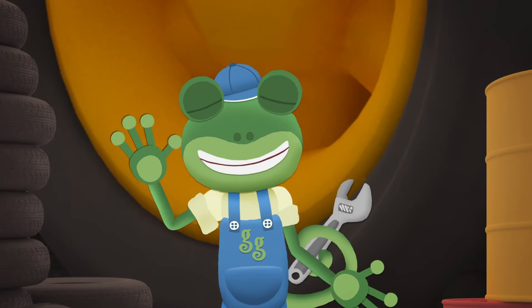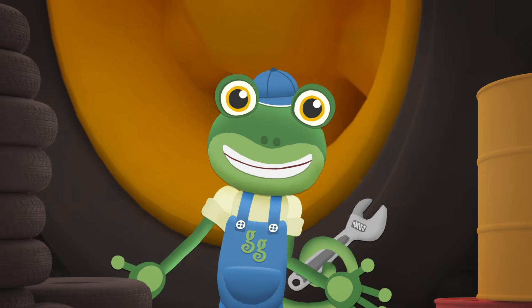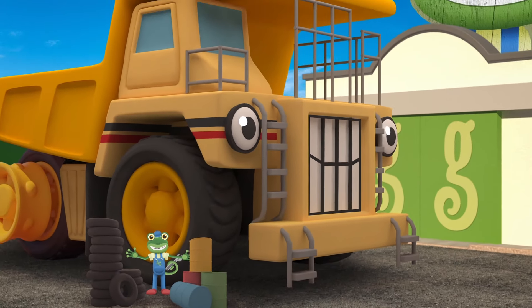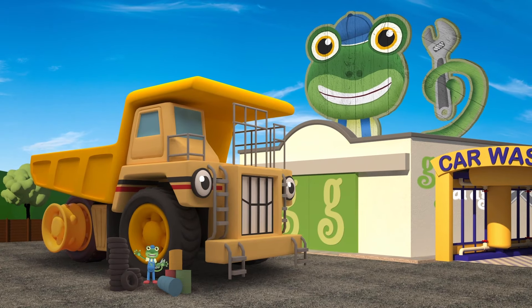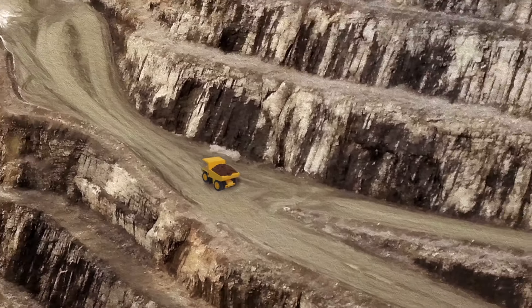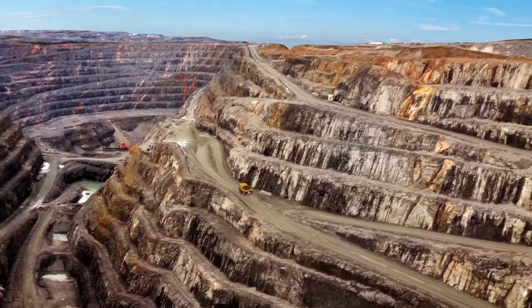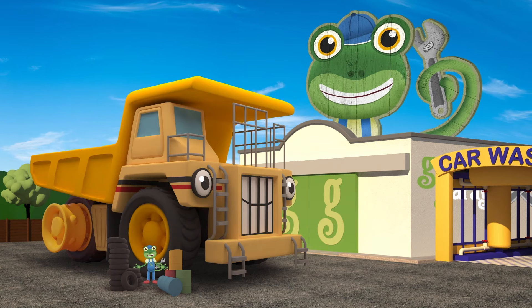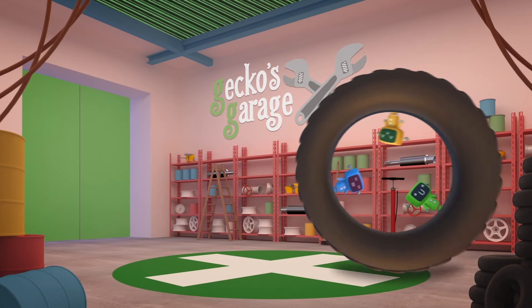Hello everyone! We've got a visitor here today. Have you seen him anywhere? He's big! He's very big! He's George the giant dump truck! Oh, there you are George! George is usually hard at work in the mine, carrying massive amounts of rock. But today, he's here at Gecko's garage, getting some new tyres fitted. They are huge!